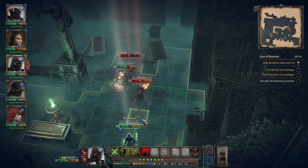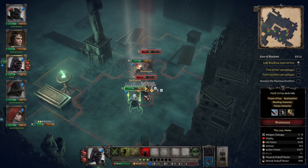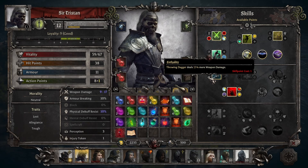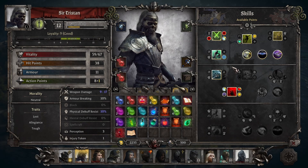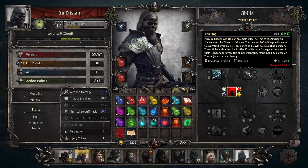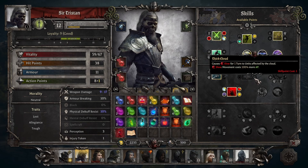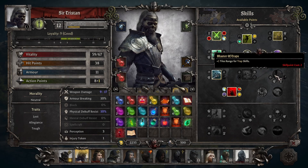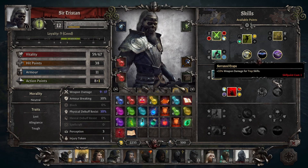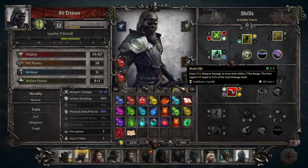In addition, he's the only character who has Smoke Bomb. This ability makes a 3x3 area shrouded, which means ranged attacks cannot leave or enter the area. Obviously this will put you at a disadvantage if you use a lot of ranged attacks, but otherwise it's a fantastic way to provide melee characters with protection. It only costs 2 AP, so Tristan could easily use this ability, move, and attack all in the same turn.